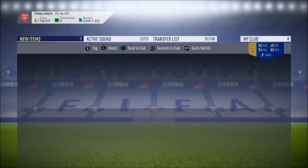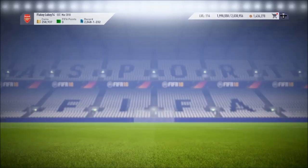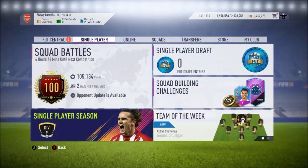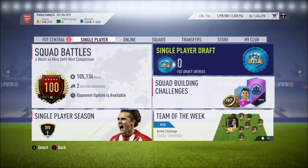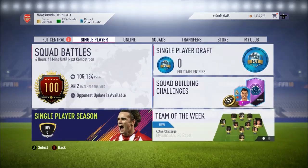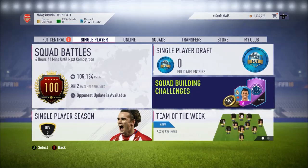Absolutely huge pull. Was expecting to get the Hernandez card, so to get the 96 Griezmann is ridiculously good. Drop me a comment down below of who you got — I'm sure a lot of usual packs are good as well. Everyone in my comment section is always packing one of the best players that you can. Congratulations if you do. Thank you for being here and clicking on the video. If you could leave a like, comment down below, and subscribe if you haven't already, that would be very much appreciated. That's going to be the end of the video for me, guys — thanks for watching.